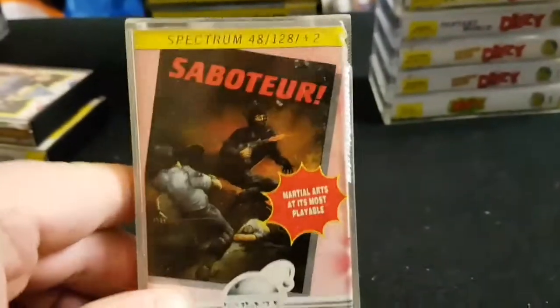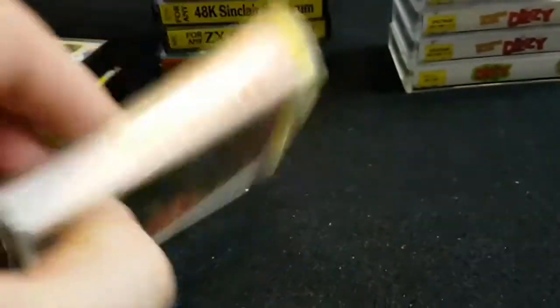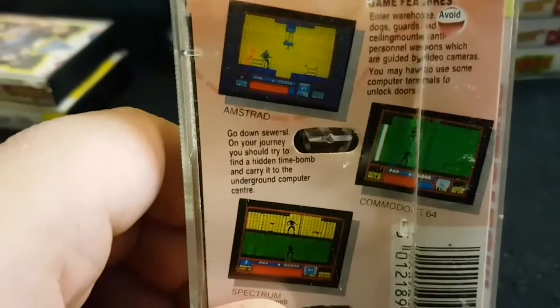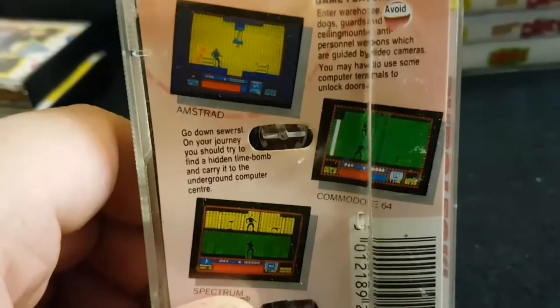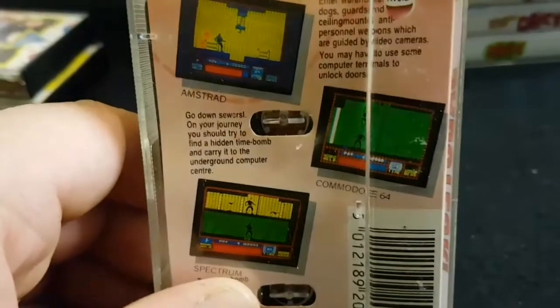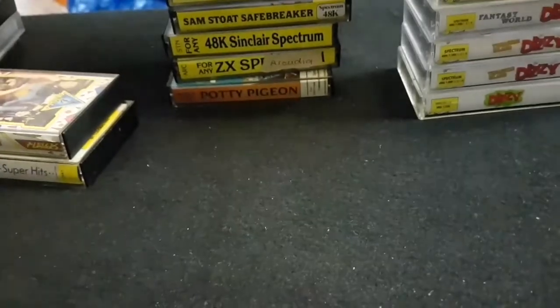Let's move on to something a bit more lighter — Saboteur. 'Light, let's kill some people.' This is a great game — I do actually have the big box version. You were a ninja with ninja stars — there were dogs trying to get you, blokes trying to get you, you had to get into places, place bombs and things. Very good game — Saboteur.